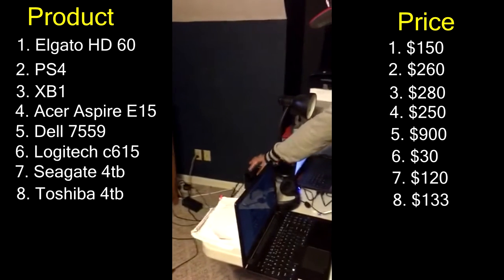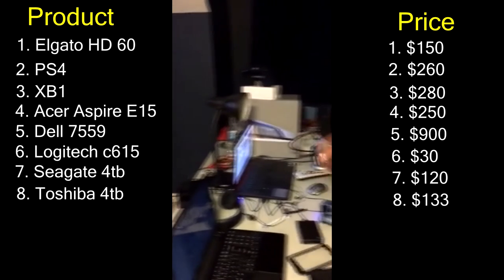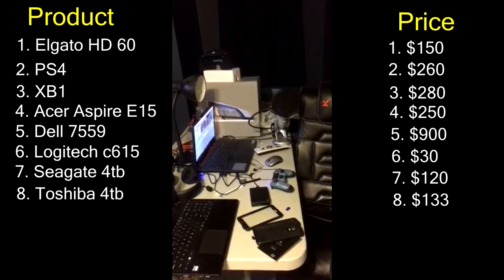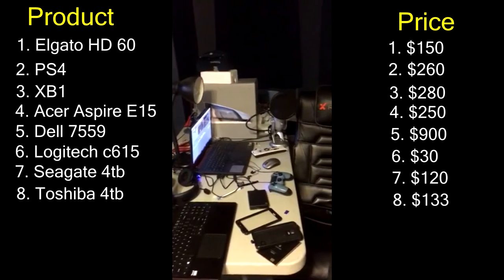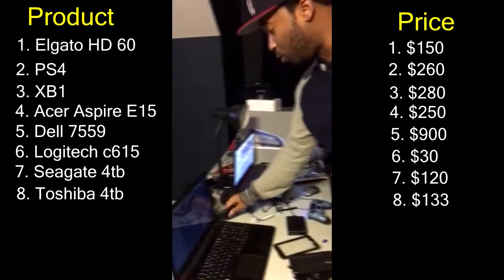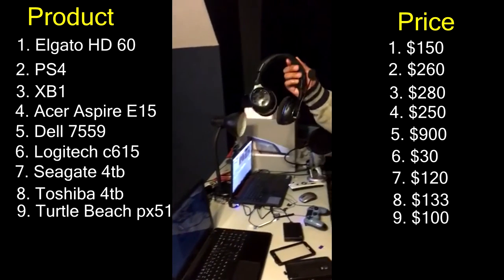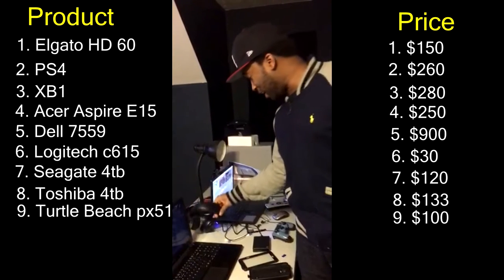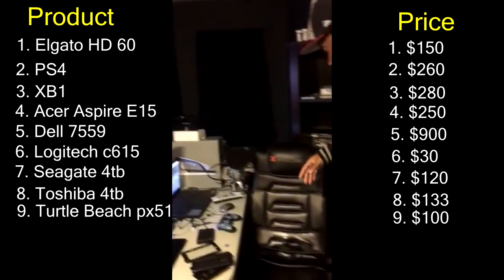Then I have another hard drive right here — this is a Toshiba hard drive. Both of these are four-terabyte hard drives and they cost around a hundred dollars or so each. And I have these broken Turtle Beaches — look at them, falling apart — but I got those two.